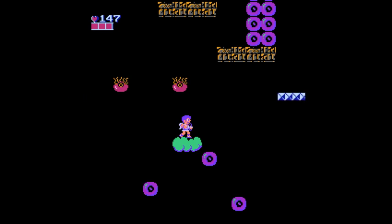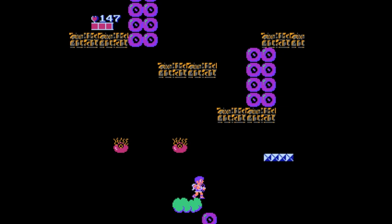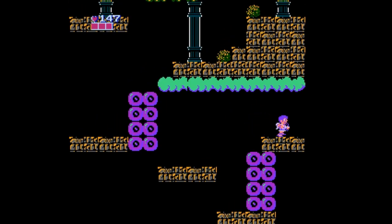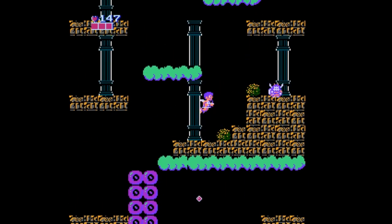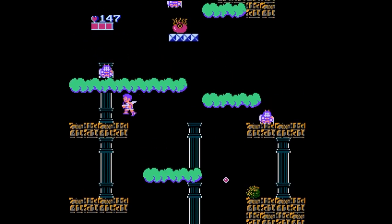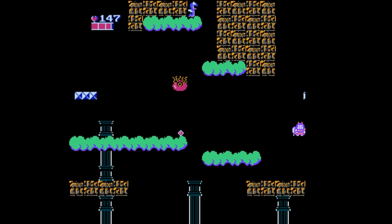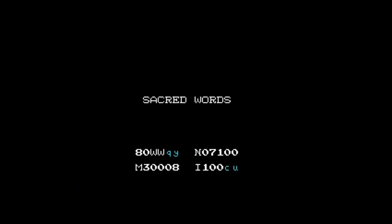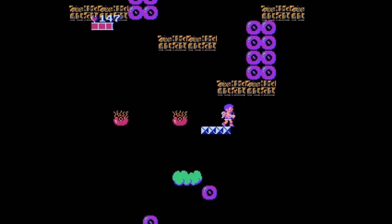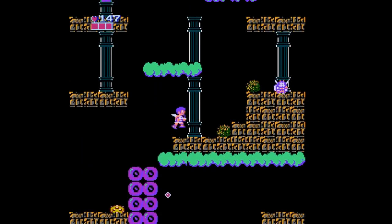In stage 3, enemy placements become really unfair and sometimes require prior knowledge of the stage for you to know how to overcome them. Some people like trial and error in platformers, but this game and its extra material didn't advertise platforming the way Mario games did. This change in the third stage comes out of left field and serves no purpose — stage 4 is a single board and is a shoot-em-up, so the skills the previous stage tries to teach you are immediately rendered useless. A pity.